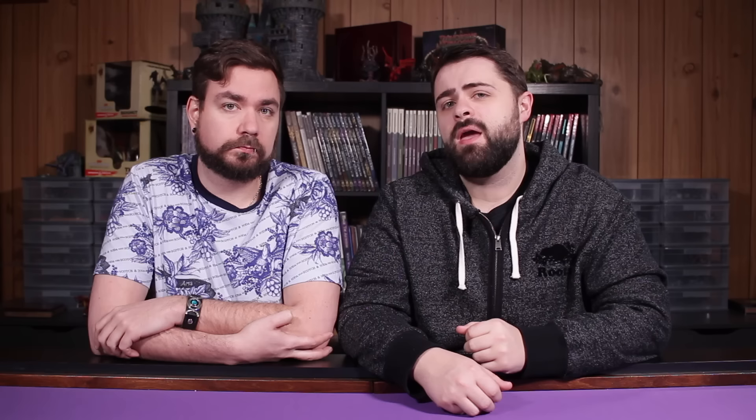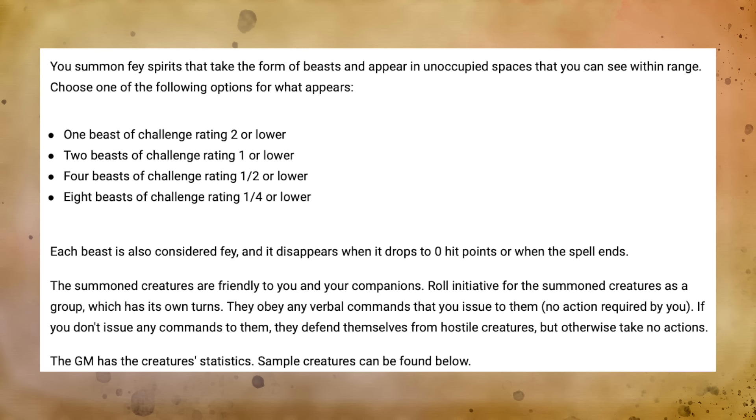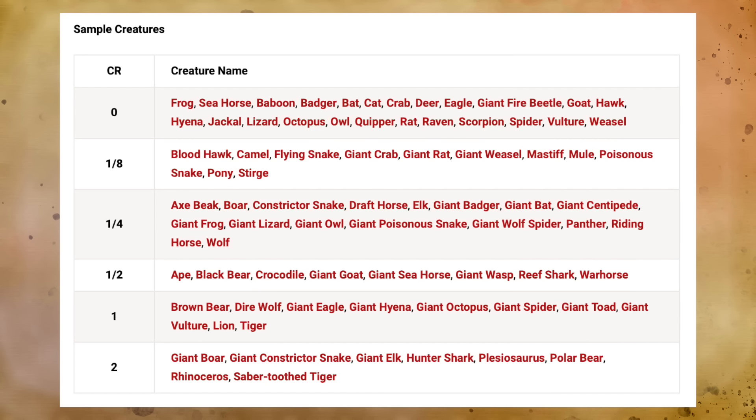If the morally ambiguous, high-risk, high-reward demonic summoning of the Wizard and Warlock is not your style, you might prefer to exist in harmony with nature and play a Druidic Summoner — someone who has a much more reliable and controllable relationship with the beasts that inhabit the natural world. The first spell we're going to look at for the Druids is Conjure Animals, a 3rd level conjuration spell. While it's mainly available to Druids, Rangers actually do gain access to it as well. You can find it on page 127 of the D&D Basic Rules. When you cast Conjure Animals, you summon Fey Spirits that take on the form of beasts from the Monster Manual, and there's a large array of different options that could arrive on the battlefield.